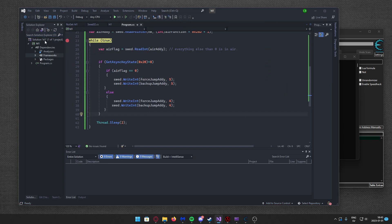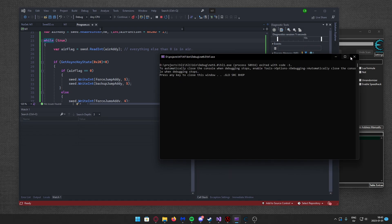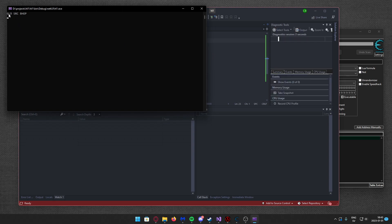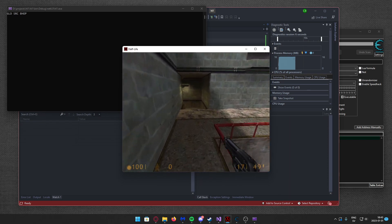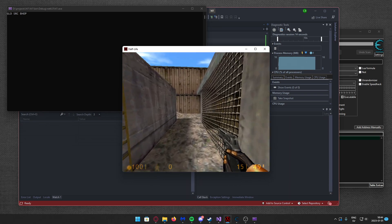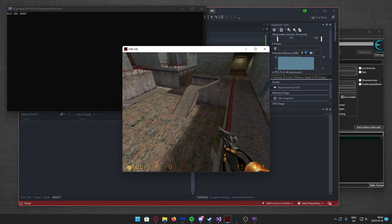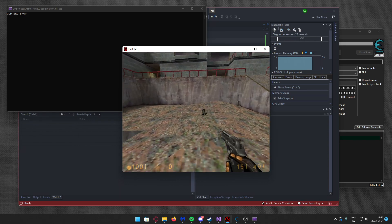So if we remove the breakpoint and run it again — there we go. GoldSource bio, and if I open the game and just hold space, it bhops. I don't need to scroll, I don't need to jump, I only need to hold space. So it's a fun little trainer.